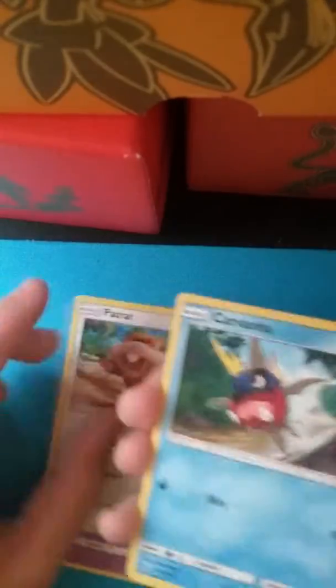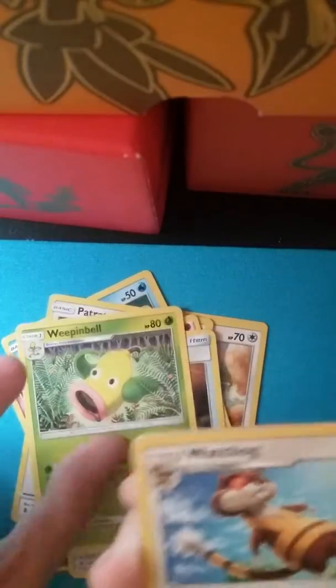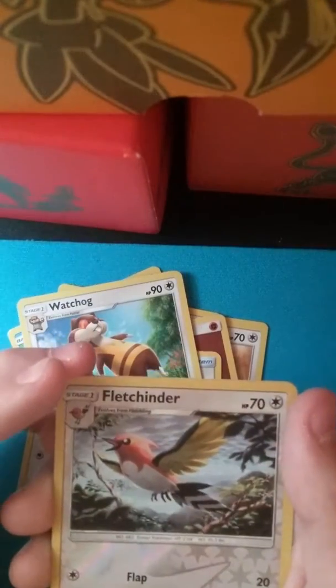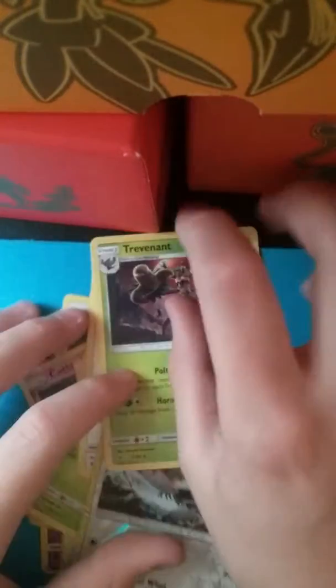Number four. We got a green code. Doesn't look like we're gonna get anything exciting. We got a Castform, Buffalo Rita, Piantrap, Gothita, Fighting energy, Multi-switch, Weepinbell, Watchog. Reverse holo is our Fletchinder. And... ooh, Trevenant. Not bad.